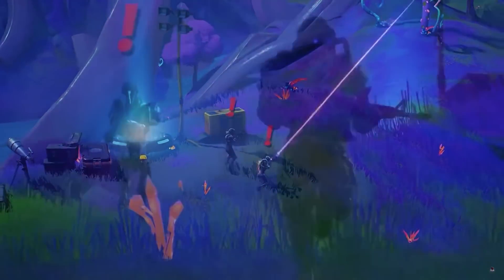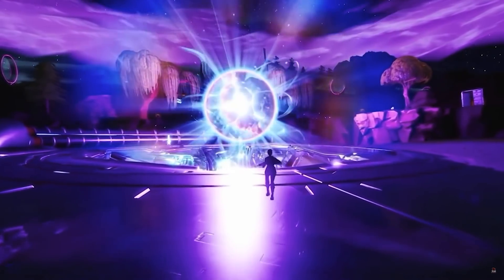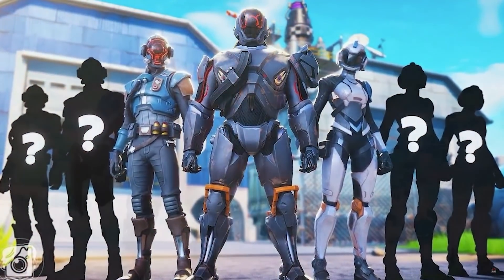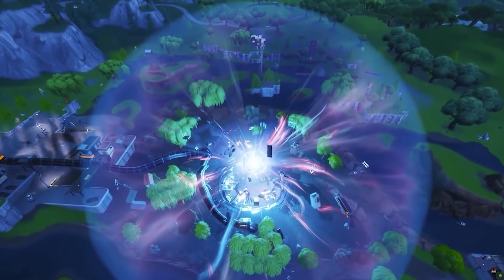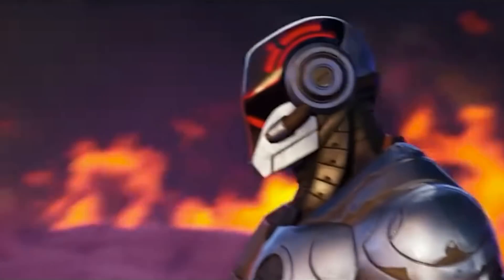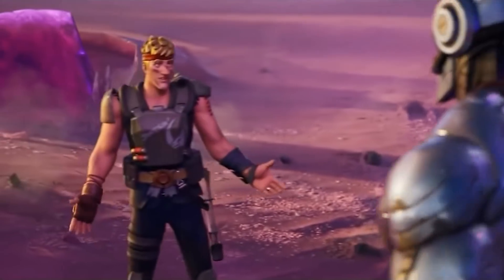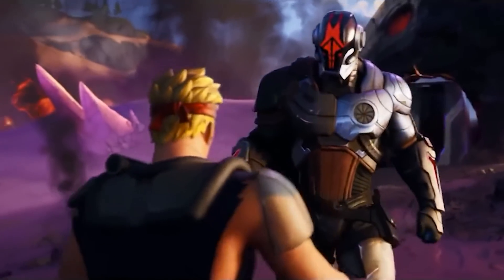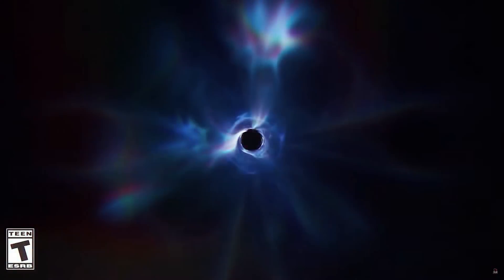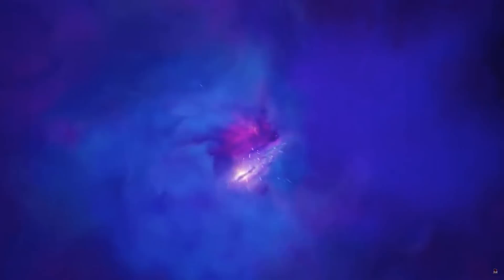In Chapter 1, there were threats such as the IO trying to manipulate the Zero Point. The Seven sent some of their members to our side of the island to protect it — and when they rifted in, they were actually coming from the other side of the island, which is what we now know as the Chapter 2 map. Once the Zero Point became unstable, the Seven decided they had to do something drastic. To prevent the Zero Point from ending all realities, they had to set it back to the beginning. Doing this would put the Zero Point back to the middle of the island, but it also flipped realities — putting the loopers on the other side and putting those trapped in the loop on the Chapter 2 map.